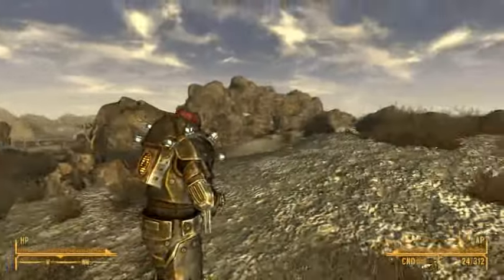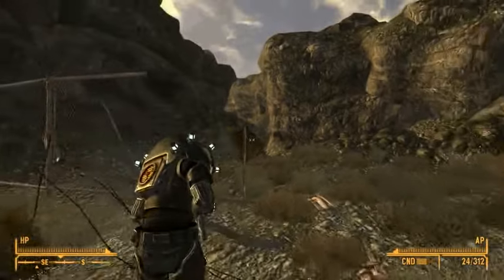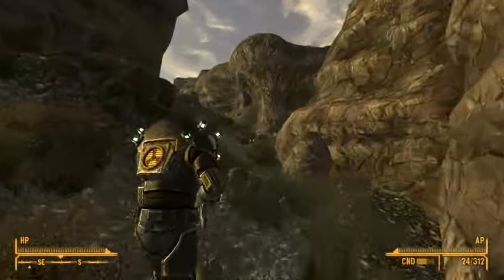Anyway, you're going to go southeast — as you can see, that was the Brotherhood Bunker back there. We've gone southeast from leaving there, we're going through this gulch right here, Scorpion Gulch. The laser pistol is on a rock at the lowest point of the gulch, so you're going to go through and fight some scorpions.